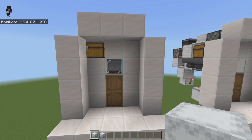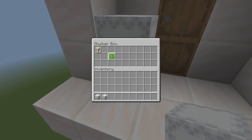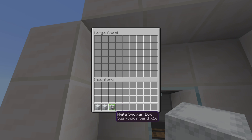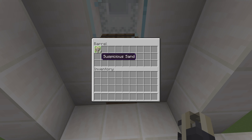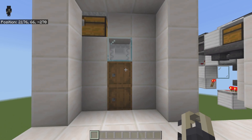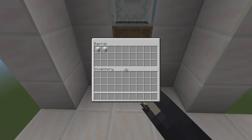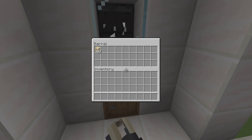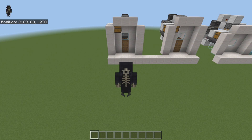Now the shulker box unloader is completely done. Let's test it — I've got a couple of shulker boxes with 16 sand in them to demonstrate quickly. Loading them into the system, they get dispensed and the items come out into the top hopper line. When the shulker box breaks, it drops into the bottom hopper line. It does that all the way through to the last one, with all sand going to the top and all shulker boxes collected at the bottom.